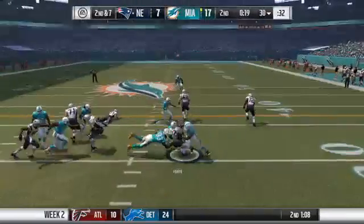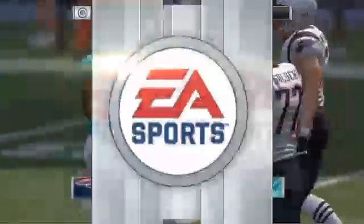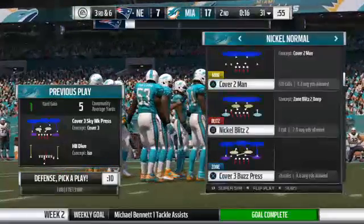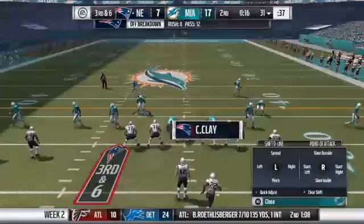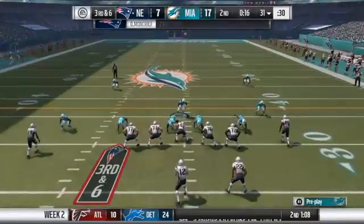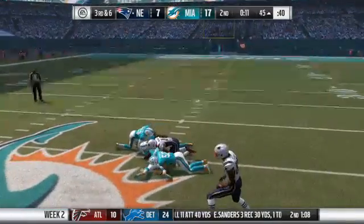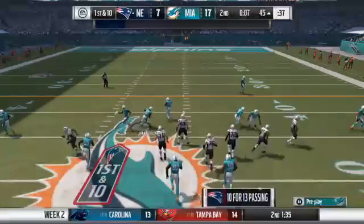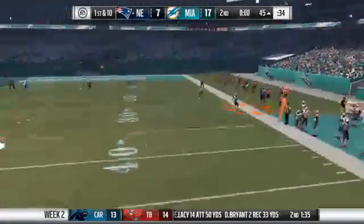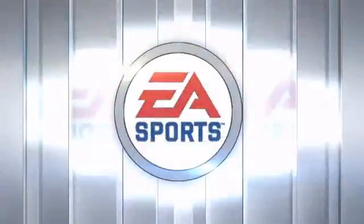On second down, Forte — tough going, only gets it up to about the 31. Timeout called by the defense. The defense catches their breath, and now they're back out and ready. The Dolphins bring an extra defensive back on third down. Off of play action, Luck — he's got Moncrief, taken down but not before getting into enemy territory. Going with some tempo. Luck — he's got time in the pocket, for the sideline, and look at that catch — dragging the toes, and that's going to be a first down. Well done.